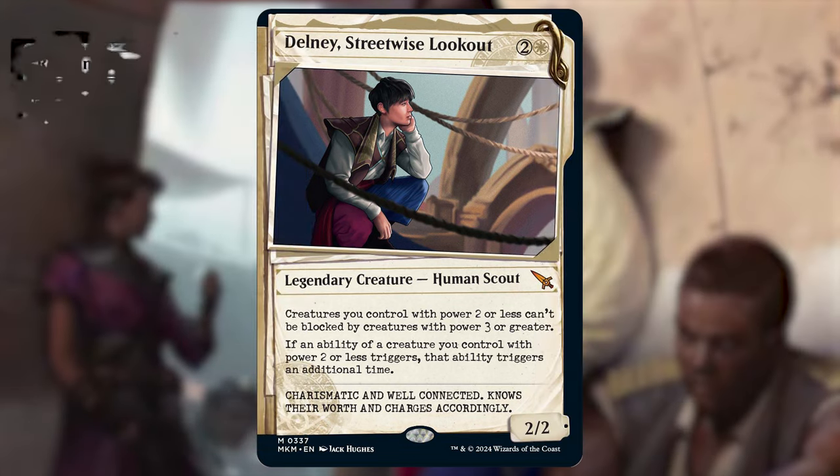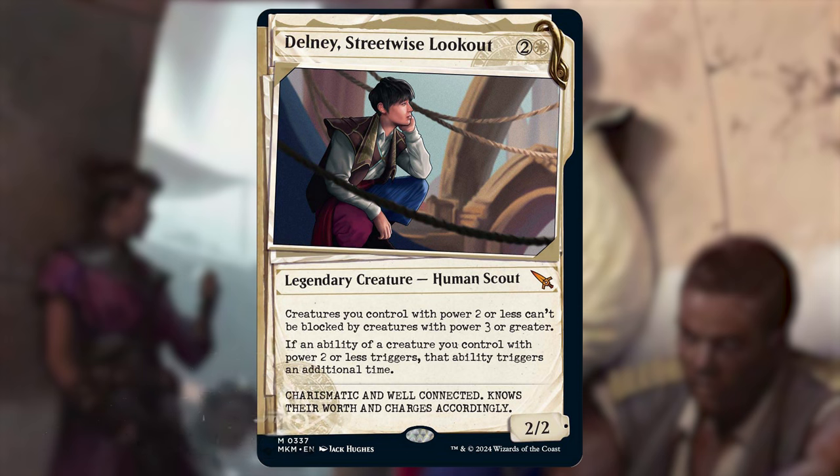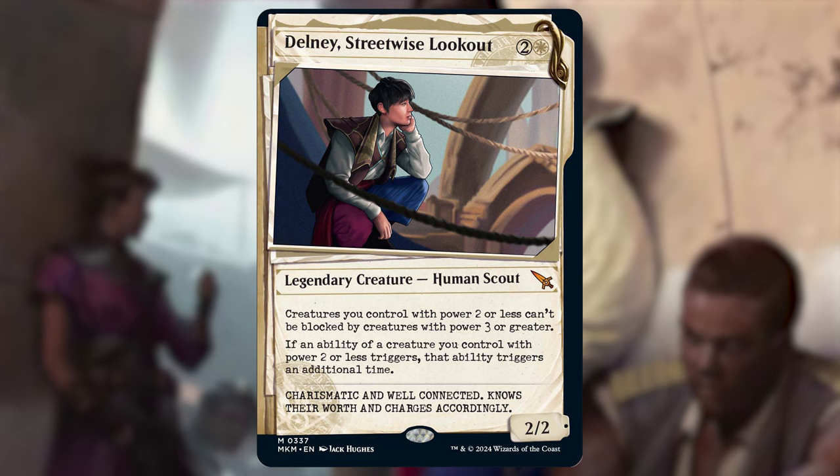But it's not really just doing the ETB thing — it's doing so much more than that. I think this is closer to Roaming Throne than anything, but it's only for creatures with power two or less as opposed to a certain creature type. Don't think that limits the power at all — there's so much insane value you can get out of power two or less creatures. A lot of creatures with good abilities have a low power to compensate, so this deck definitely is going to pack a punch.